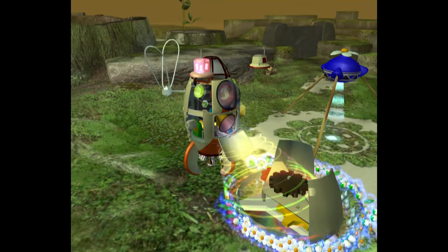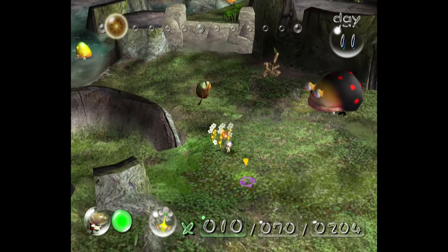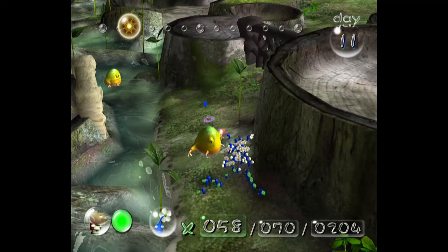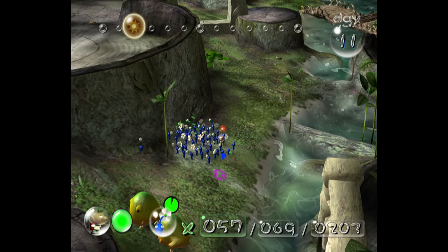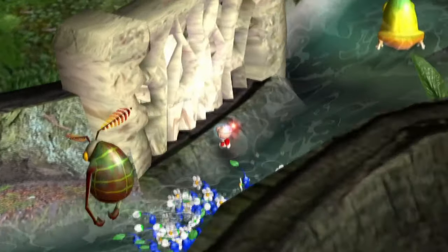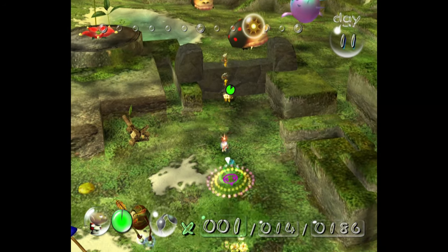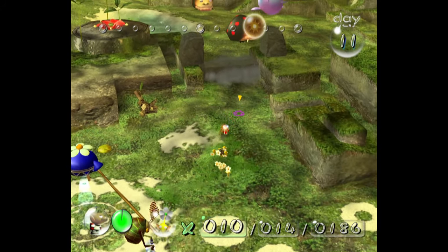We move on to day 11, where we basically go around breaking all the walls in the Distant Spring. Two in particular were a pain — they're sandwiched right between two Wollywogs, and it was incredibly difficult to keep them both distracted at the same time. After a couple of restarts, I finally kept them both busy long enough for my Pikmin to complete the walls. With the rest of the day I focused on completely opening up the Distant Spring so I could get a ton of parts on day 12.